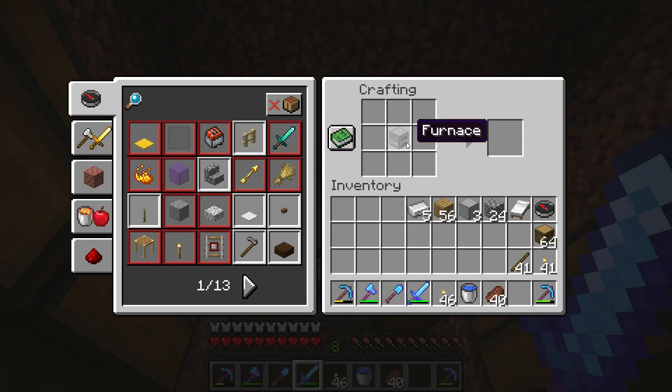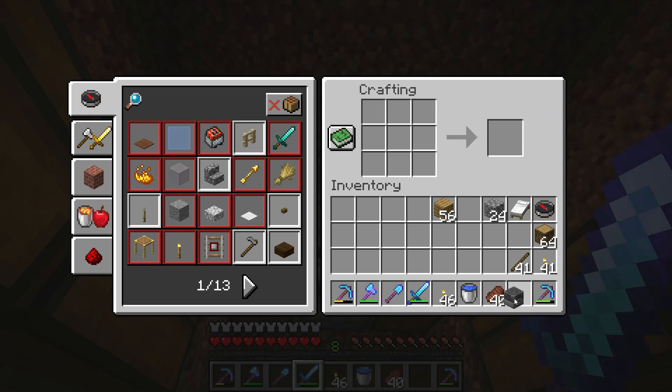You put a furnace in the middle, iron on top, stone on the bottom, and you have a blast furnace.